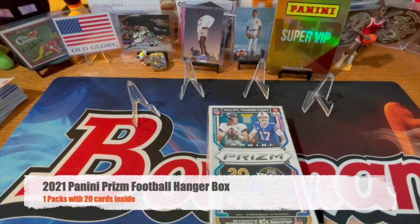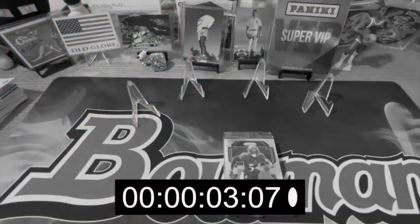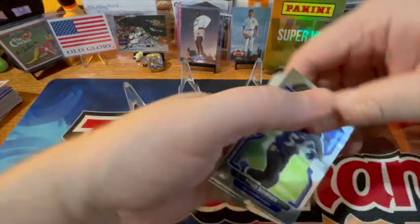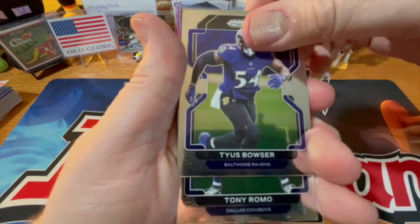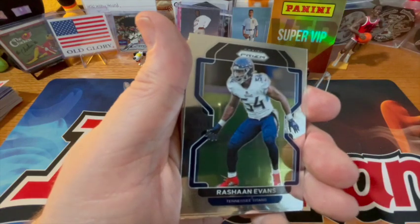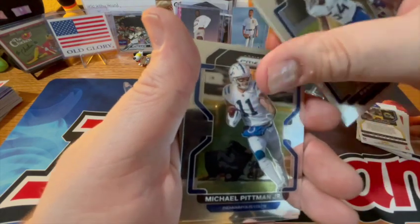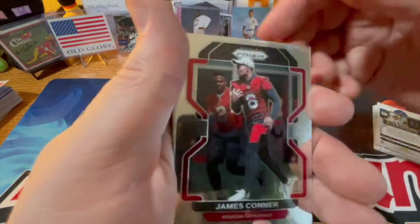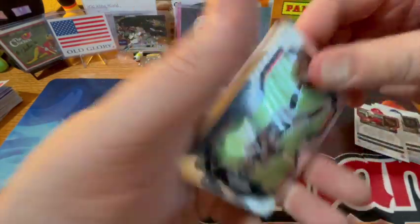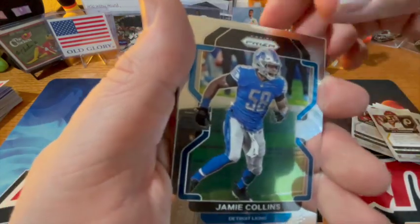What's going on YouTube, Christian here, aka HobbyHound. Opening a 2021 Prizm. Tyus Bowser, Tony Romo, Taysom Hill, Landry Dickerson, Evans, Taylor, Pitman Jr., James Connor. That looks so weird — Andy Dalton in a Bears uniform, Joe Theismann, Jamie Collins.